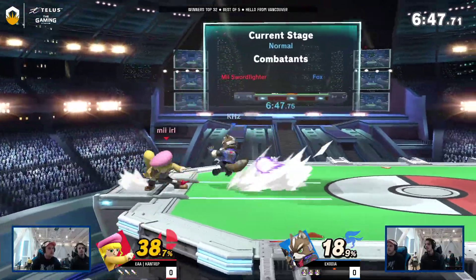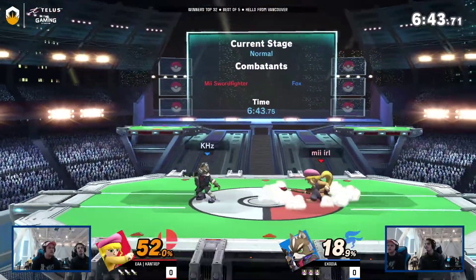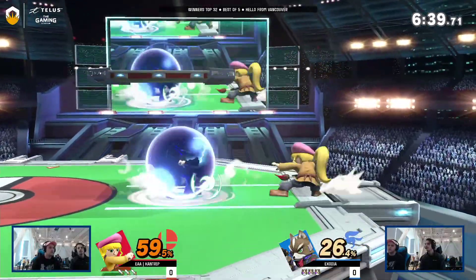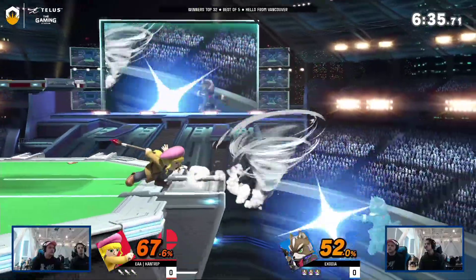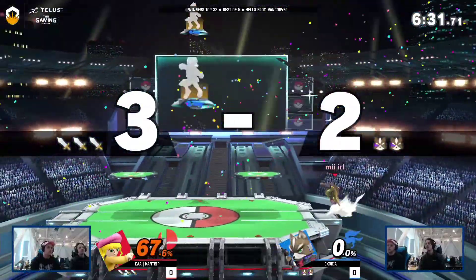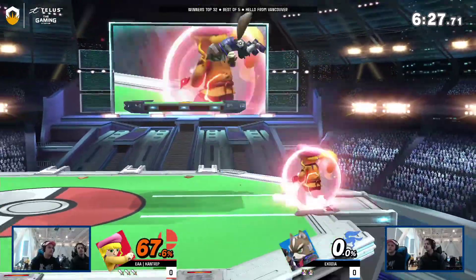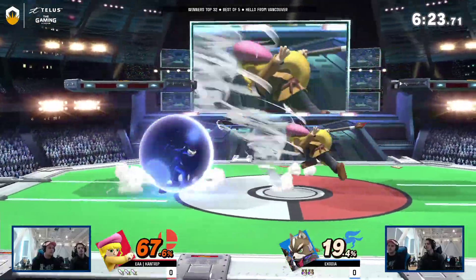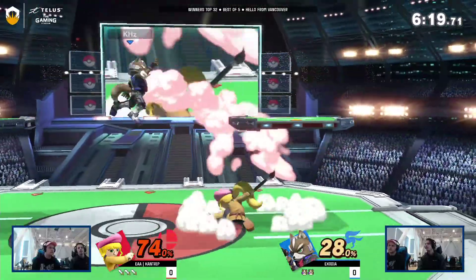You gotta be careful with up-B though — I see people fall out of it sometimes. It's not the most consistent confirm, but it works like 80% of the time, so not bad. And that's it — wow, okay! That was such a nice catch of the double jump, converting it into the side-B. He just called out the horizontal recovery right there, not respecting the tornado.